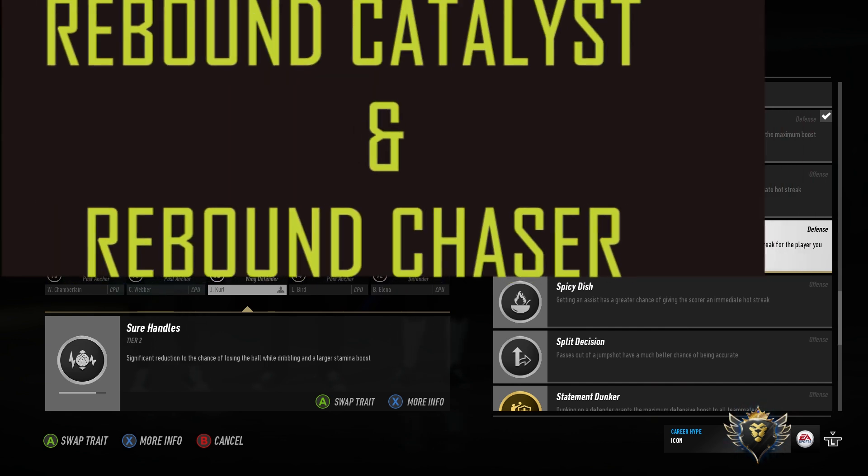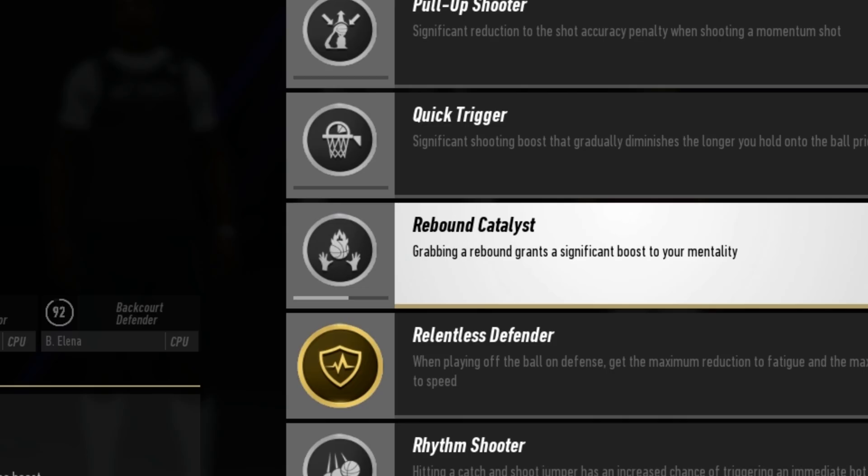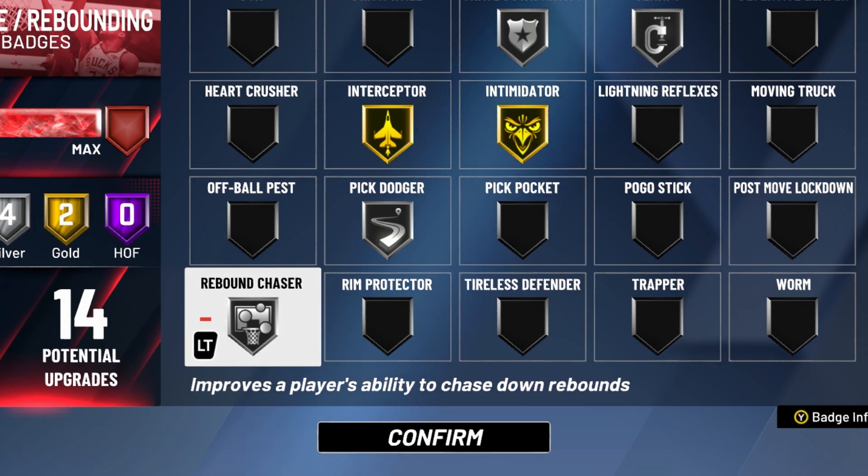At number 8, we have Rebound Catalyst and Rebound Chaser. In NBA Live 19, if you have a rebounder, his mentality keeps going up and his aggressiveness towards rebounding increases whenever you equip Rebound Catalyst, because getting his rebounds is what amps the team up. In NBA 2K20, it's called Rebound Chaser — it allows you to track down the ball faster, just like in NBA Live 19, whenever the ball is in the vicinity of a rebounder.